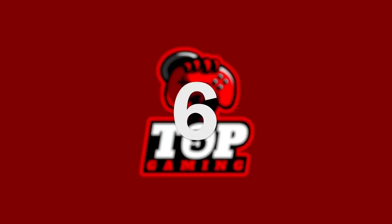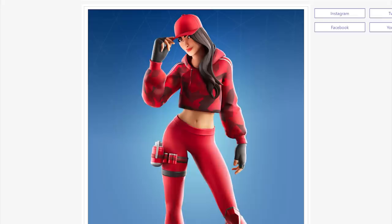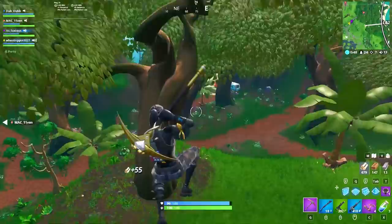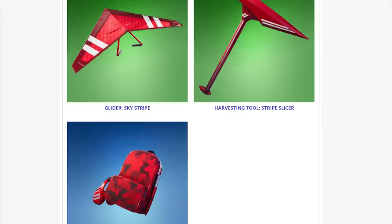In at number six, we've got Street Fashion Red — a really dope skin and one I'm a massive fan of personally. It's going to be in the item shop for between 1,000 and 1,500 V-Bucks. Aside from the pleasing shades of red and that really cool baseball cap, it's a simple but cool-looking design. The description for Street Fashion Red is 'Summon your fighting spirit.' We don't yet know what other items will be included in the set, but I can't wait to find out more.